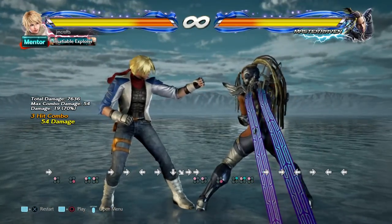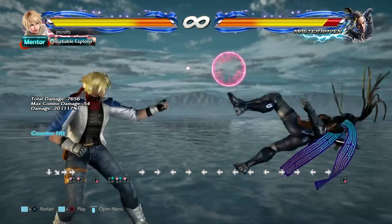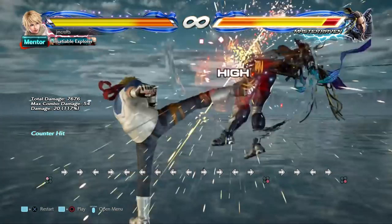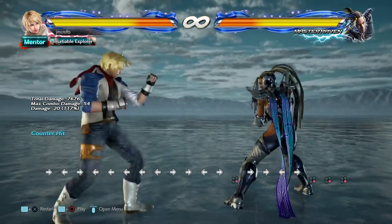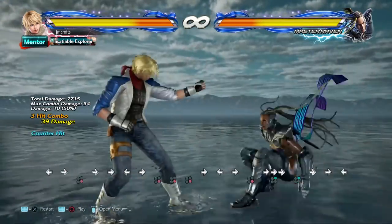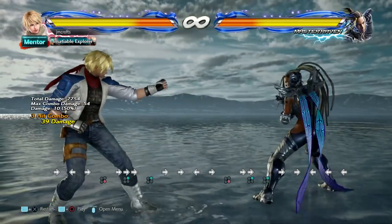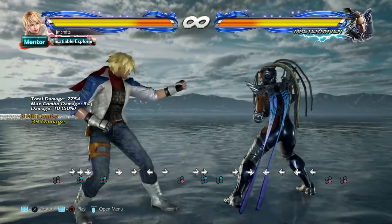Find out what those moves are for your character and learn some combos off them. Leo has quarter circle forward one, and she also has standing four — also called the 'magic four.' A lot of characters have this cross kick. The reason it's magic is because if it's a counter hit it launches, which is pretty handy, and it's safe on block. These are generally pretty good moves, although since it's a high it can be ducked.